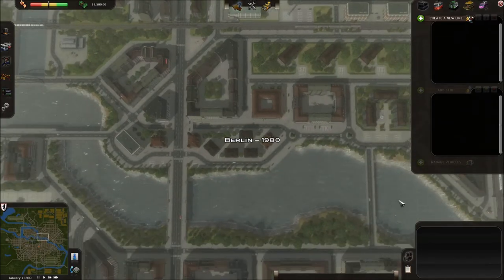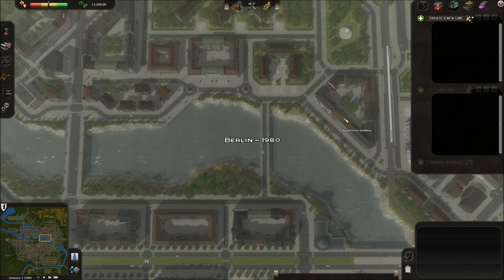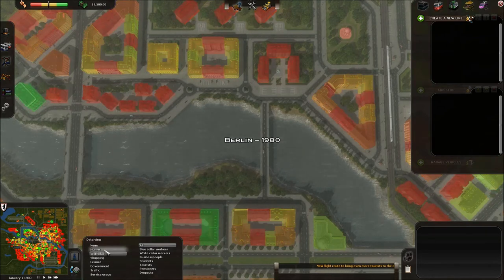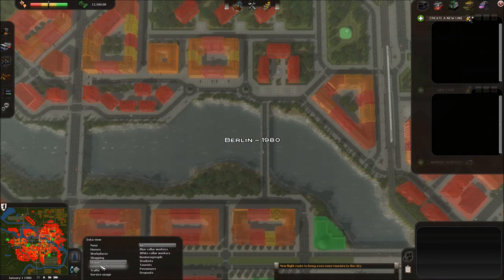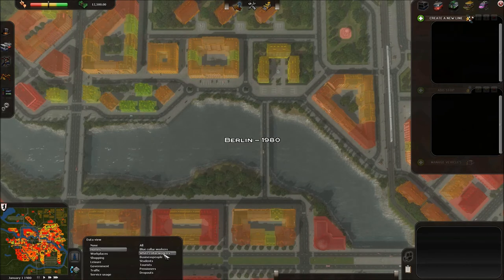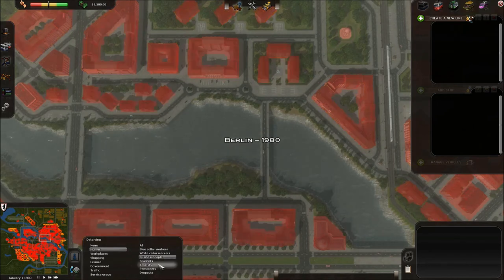So how about we start by setting up our first set of loops. I'm going to set up the easiest kind, which is to link people's homes to their workplaces. You can see that in the info view down here, and on the mini-map you'll see where homes, workplaces, shopping, and that kind of thing are distributed. You can also sort them by type — for instance, I'm looking right now at homes of all kinds. You can also sort by blue-collar workers, white-collar, business people, and so on.